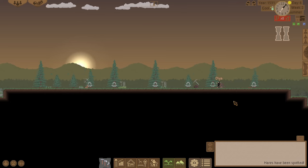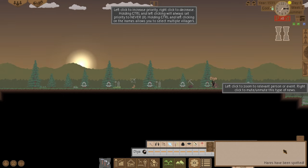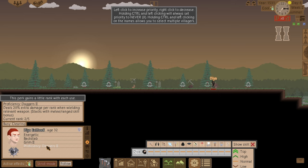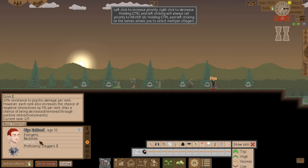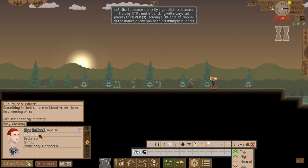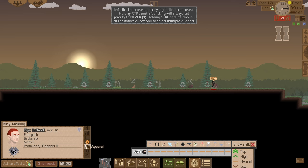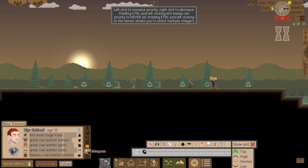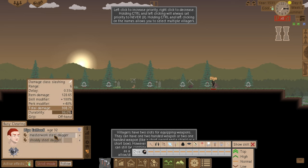We'll hunt it and mark it. Let's check work priorities and stats. Perks include proficiency with daggers — deals 20 extra damage per rank — 20 resistance to psychic damage, backstab for three times more damage when attacking a human from behind, and he's energetic so he recovers energy quicker. I've got a lot of cow leather armor, a masterwork steel dagger with a 100% skill modifier, and a shoddy steel dagger.